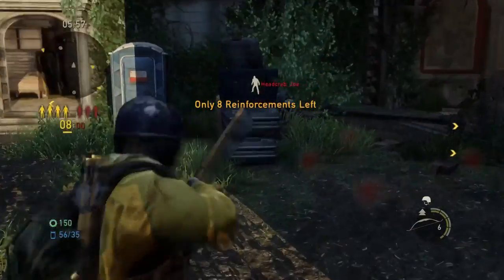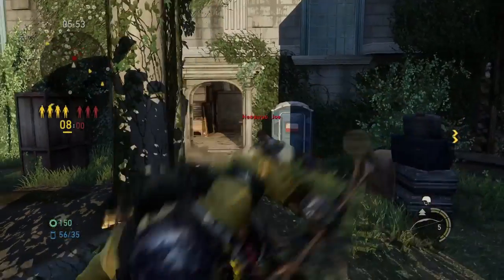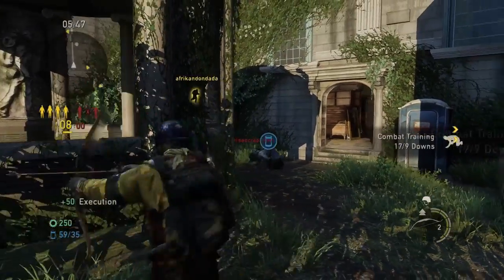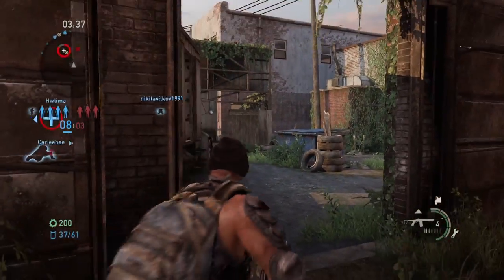My next tip is to vault. There's nothing harder to hit than a vaulting target. Doing this can especially throw someone off as they're trying to set their sights on you, because they're aimed in one direction and you quickly jump to the next. This can cause people to miss a lot of bullets.